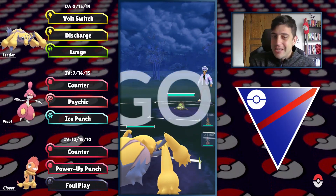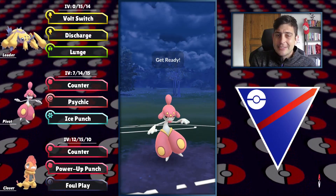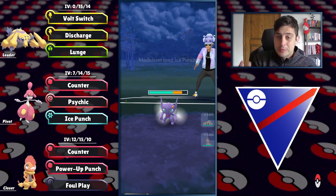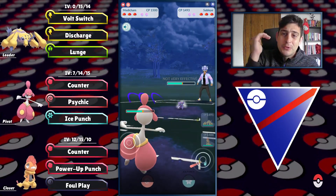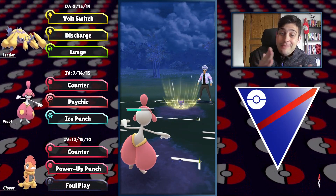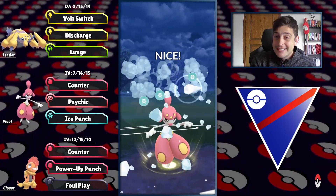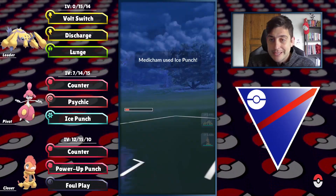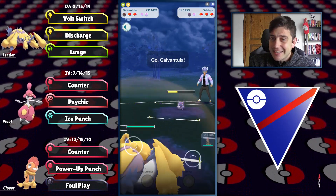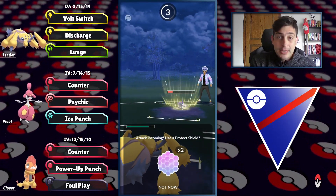Next opponent is Johnny Bravo with Stunfisk on the lead — you hate to see it. Not only good leads but also bad ones are on this video — the worst possible scenario. The worst possible switch-in with Sableye. But we get to Ice Punch, draw the shield — this is why I love Medicham — and get a shield out of them too.